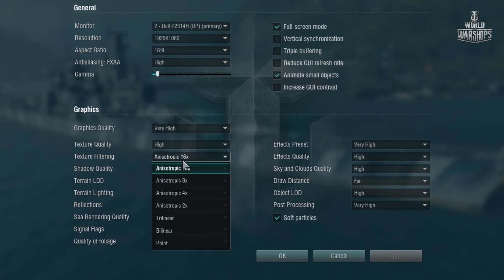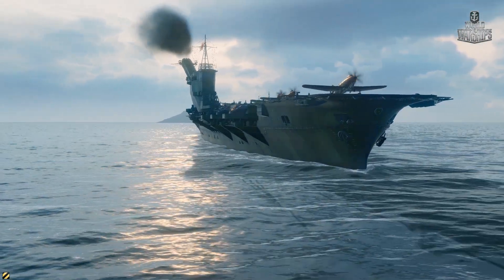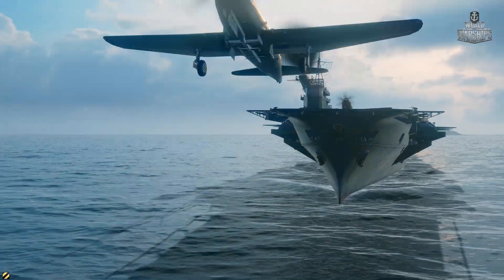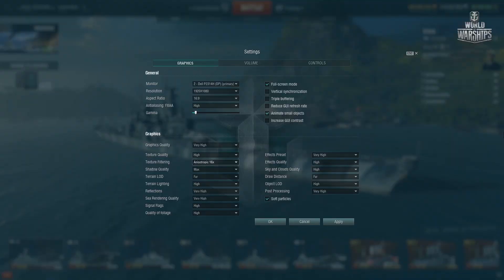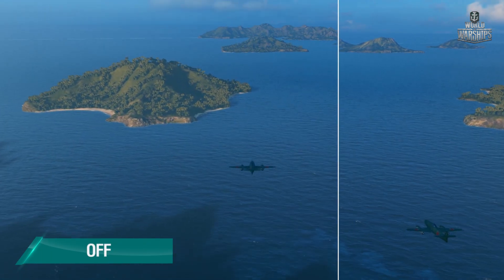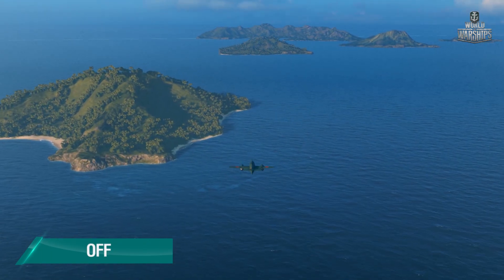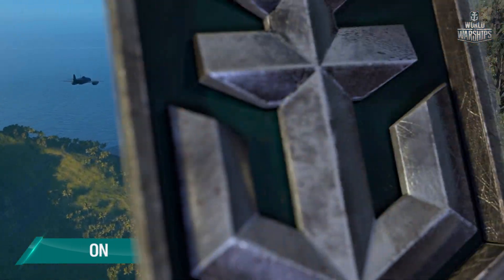We only recommend increasing the level of texture filtering if you have a powerful graphics card. This parameter should be one of the first that you disable if you want to have a high FPS. Unchecking the Animate Small Objects checkbox will simplify the display of some game elements — for example, a full squadron will be visually replaced by a single aircraft. This setting has a direct impact on CPU performance.